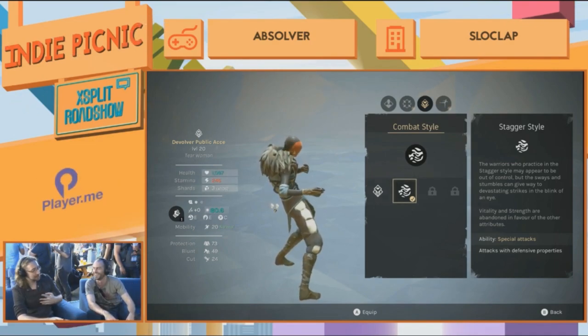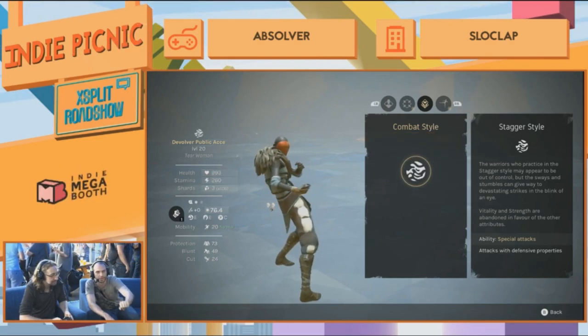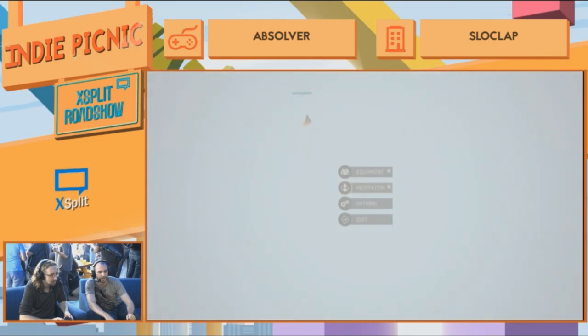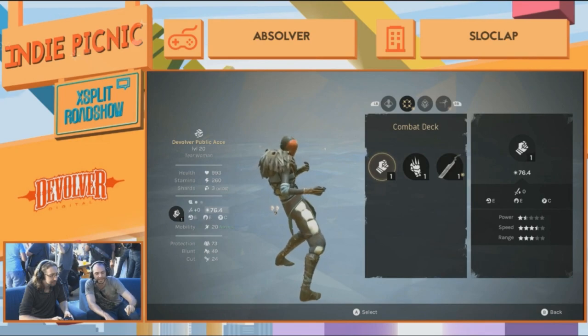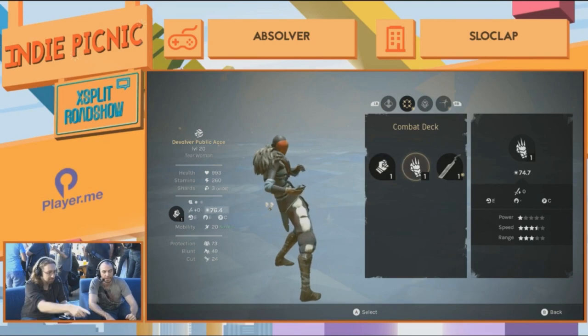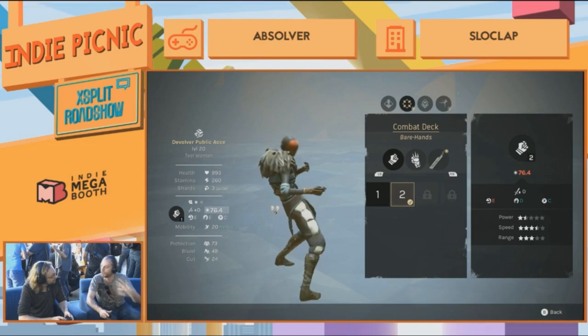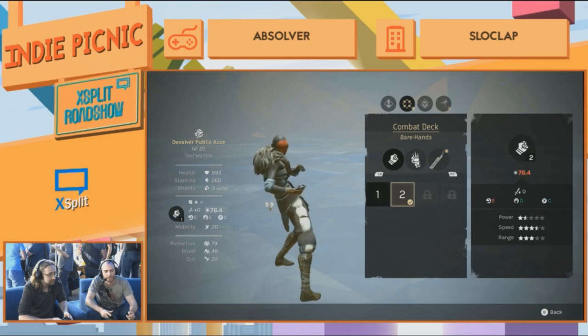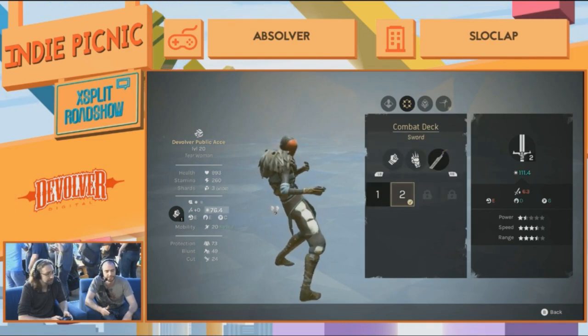Go back with B and we're also going to change the combat deck. Go back to meditation and select number two for bare hands, and also number two for swords — which is a combat deck that we've pre-customized for the drunken style, with drunken boxing moves.